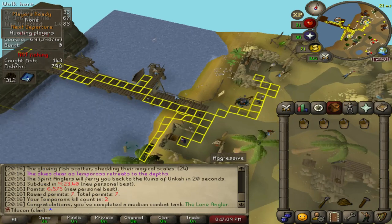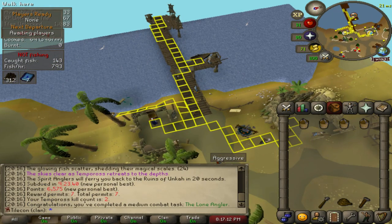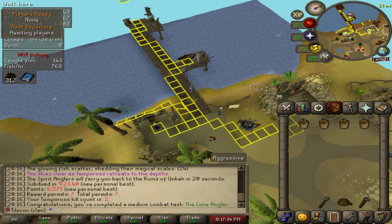I got 7 reward permits, just like last time. I'm going to add these tiles on. Tiles added - I've now got 43. And I'm going to get back into some more Tempoross. See you soon.